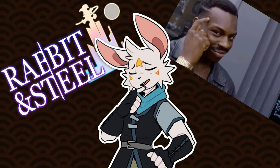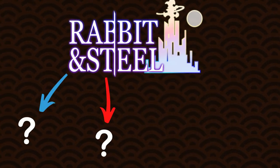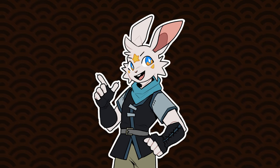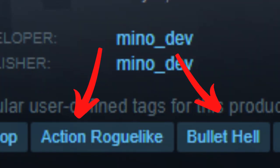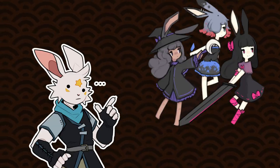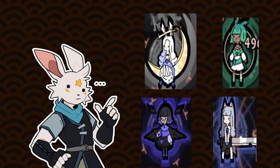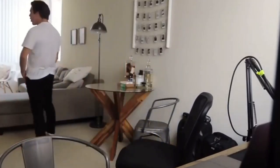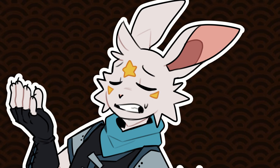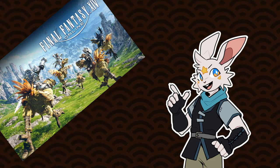To truly understand what makes Rabbit and Steel stand out, we first need to explain what the game is. Rabbit and Steel is classified as an action roguelike bullet hell with an anime art style, and all the characters are bunny girls — and all the enemies are various animal girls as well. Its key selling point is that it compares itself to MMORPGs, using mainly the raid boss mechanics.